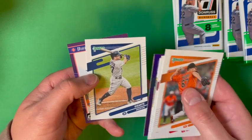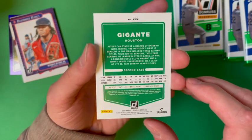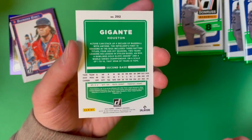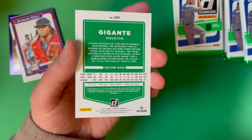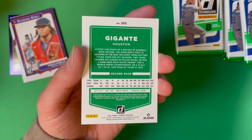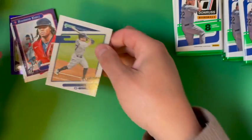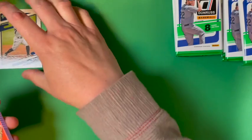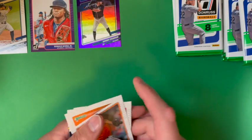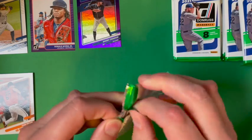Here's a Gigante card from Houston — that's Jose Altuve but with his nickname, so this is one of those variation cards where they've changed his name. Here's the Acuna Diamond King. I don't believe this year there's anything on the back to differentiate it. The photo variations are going to be the hardest ones to pick out because unless we have the base card to compare it to, it'll be difficult to tell.